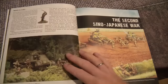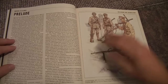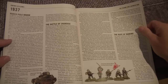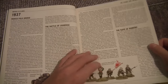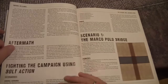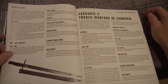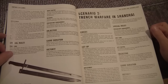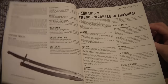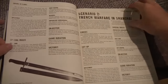The first part is the Second Sino-Japanese War. You get seven or eight pages about the background — prelude to the war, some background about the war, and some important and pivotal battles and the years in which they took place. About eight or nine pages about that. Then you get two specific scenarios for playing in China: the Marco Polo Bridge and Trench Warfare in Shanghai. They also use the new city fighting rules. You can also use the six scenarios from the Bolt Action rulebook.